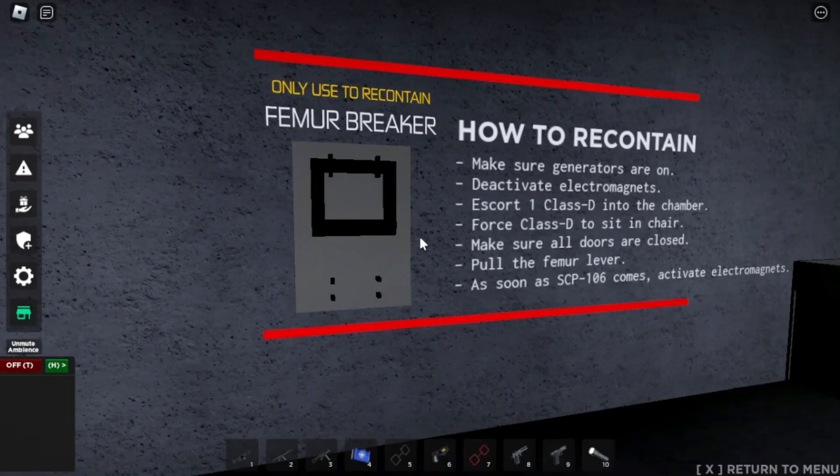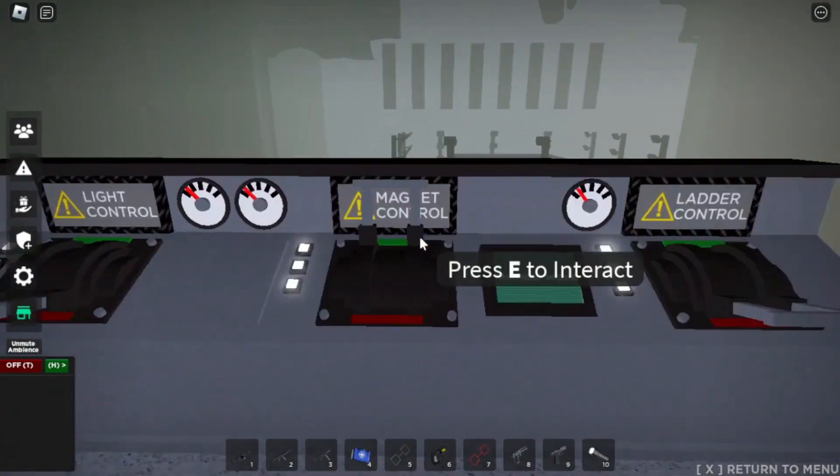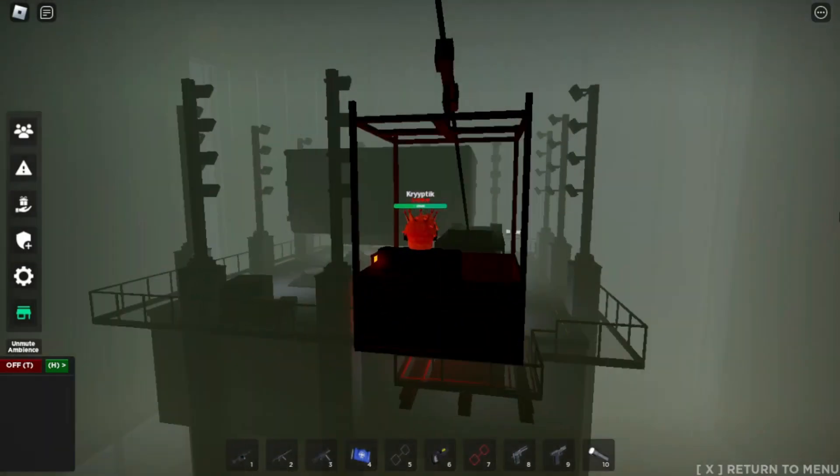After making it to chamber control, there will be a room with many controls and levers. This is where you can manage the recontainment process of SCP-106. Stepping out to the lift area, you will see a lift going to 106's lower containment.